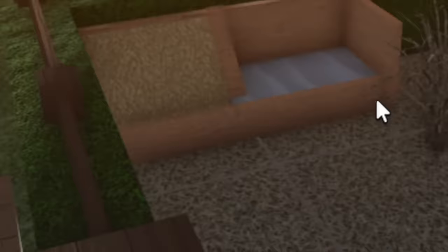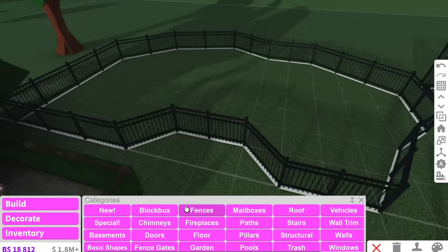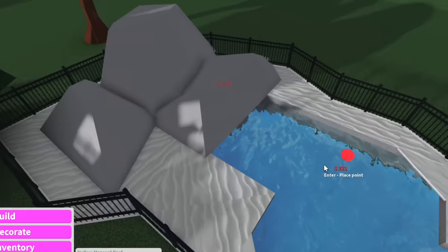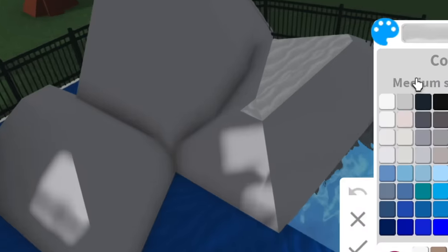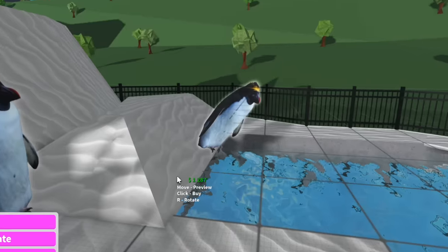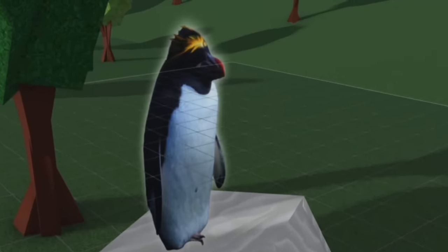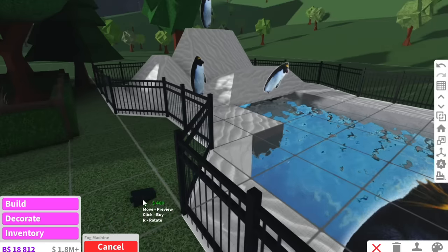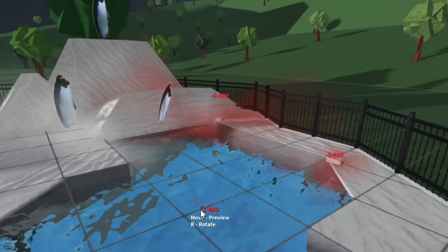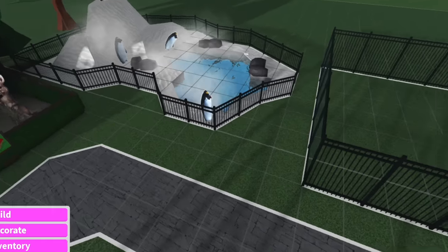Here's a hint for this next one: this animal needs water, needs snow, and needs mountains. If you guessed tiger — I'm kidding, it's a penguin! We can have a penguin chilling by the water, one right up against the fence, and one on top of the mountain. Because these penguins are going to be out in the sun all day, we'll have some automated fog machines to keep the enclosure nice and cold for them.